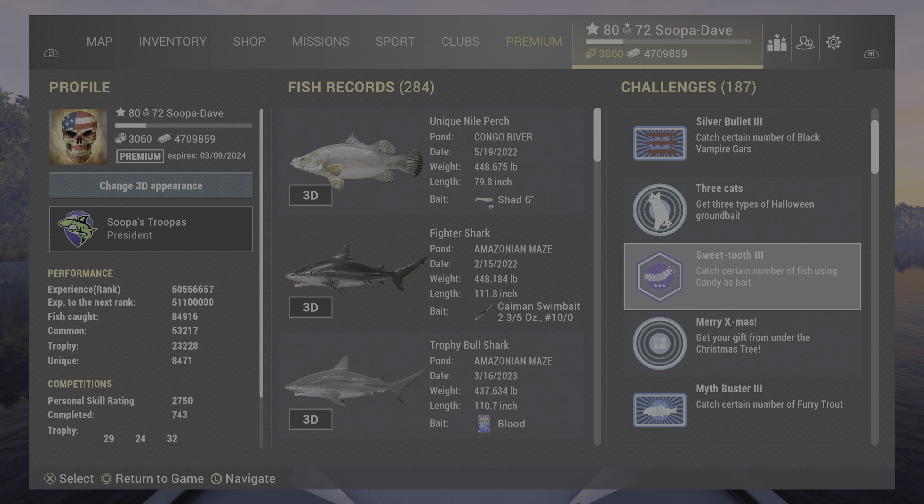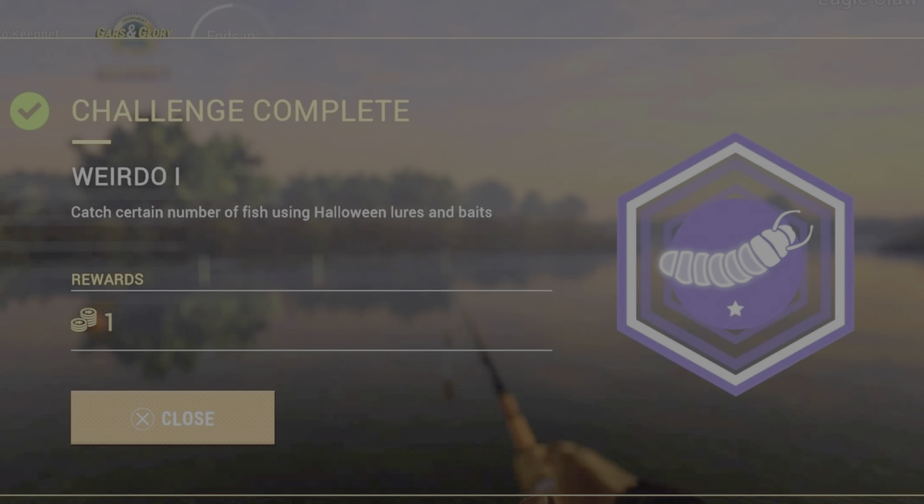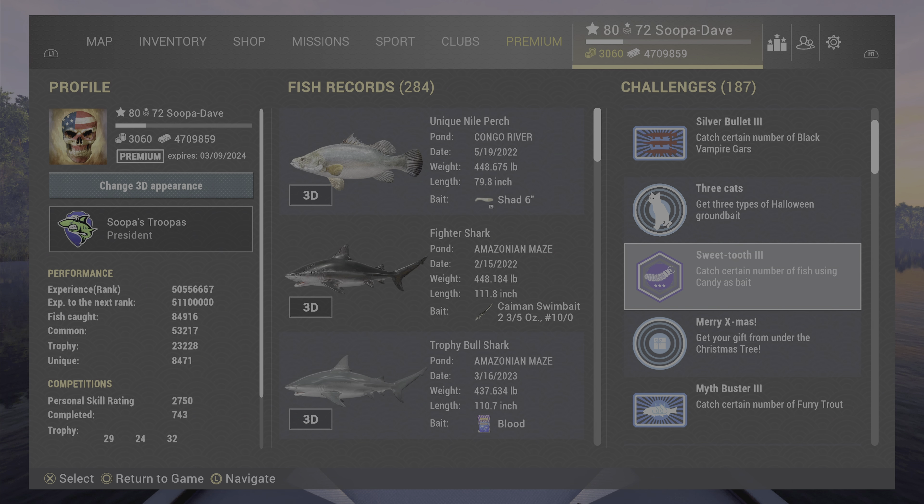If you still have the old sweet tooth challenge, it'll be bugged out for you — it'll say catch a certain amount of fish using candy bait, but that's not what you need to do. As you'll see in the clips at the end, basically any lure or bait from Halloween counts, and the tiers are 10, 150, and 400.